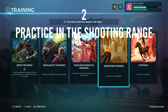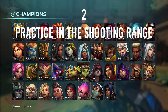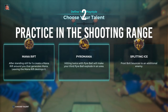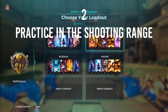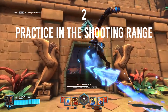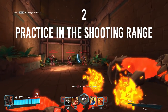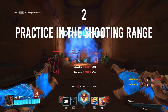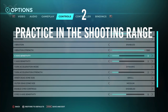Number two: practice in the shooting range. The Paladins shooting range is the best place to try out each and every champion, familiarize yourself with their abilities, and try out their talents. Talents allow you to use your champion in three distinct play styles prior to a match. The shooting range lets you try any locked champions you don't currently own, so it's a great chance to test drive a champion before purchasing. Your ultimate meter will also rapidly fill here so you can test each champion's ultimate.